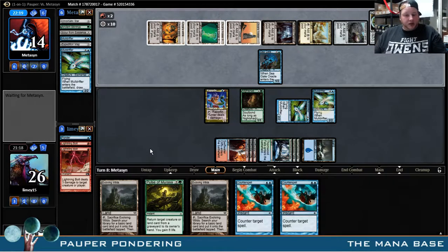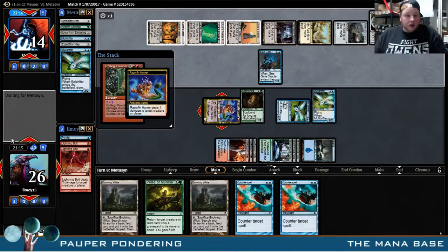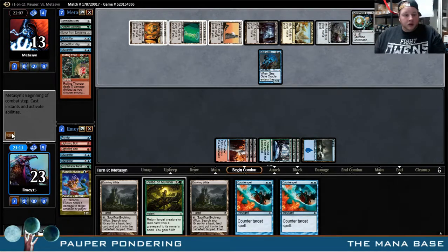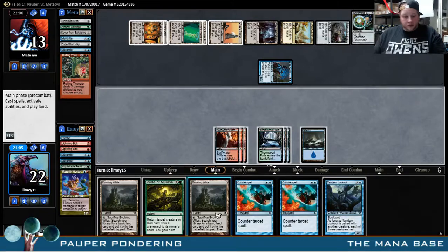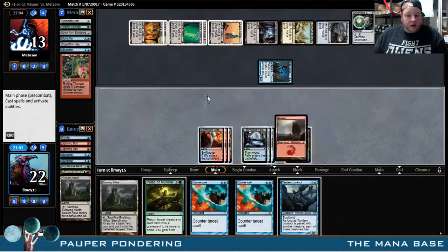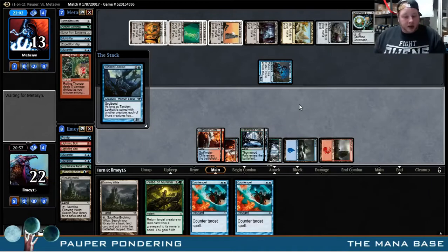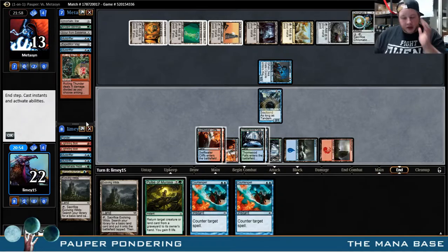Luckily, we have Pulse of Morassa, which is going to do a pretty good job of helping us get back into this game, especially having two Counterspells in hand. Does get in for one. There is a Tandem Lookout, which isn't the worst draw. I'm just going to crack this now so I don't have to worry about it — get a Mountain. Play this Tandem Lookout. Double Counterspell up, plus Pulse of Morassa to get back the Mulldrifter. I definitely like having double Counterspell in hand.